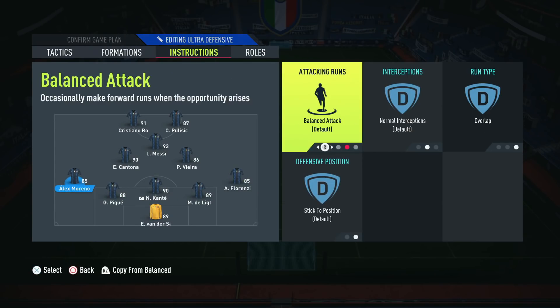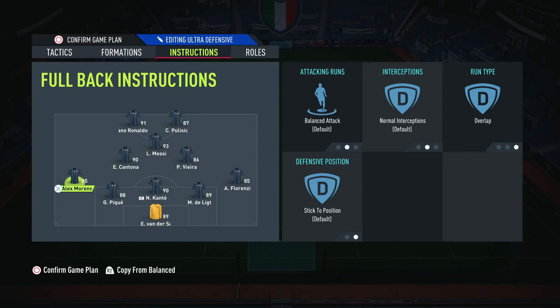I keep my fullbacks on balance, and I find this works exceptionally well. Having that width and having the ball on the outside is key. The problem when you have these guys on stay back while attacking is the ball stays on the inside, so your opponent covers those inside passing lanes. Whereas when Florenzi and Moreno get forwards, you have the option to pass outside — making attacking a lot more unpredictable, which means more opportunities to score goals.